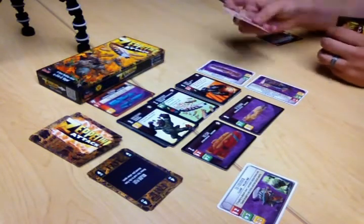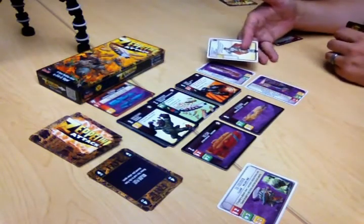Then you take all the action cards you've played — you can only play one per Zeppelin you have in the field — and discard them. To put those into Dominion terms, your Zeppelins equal your actions, basically. And so now my turn is over and now it's Frank's turn.